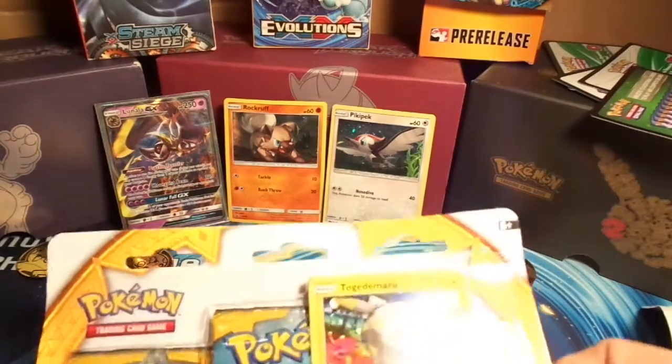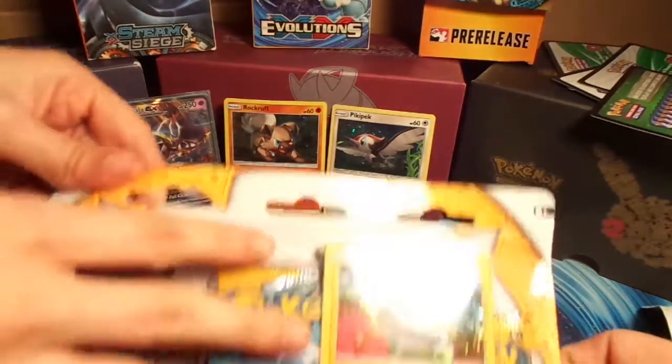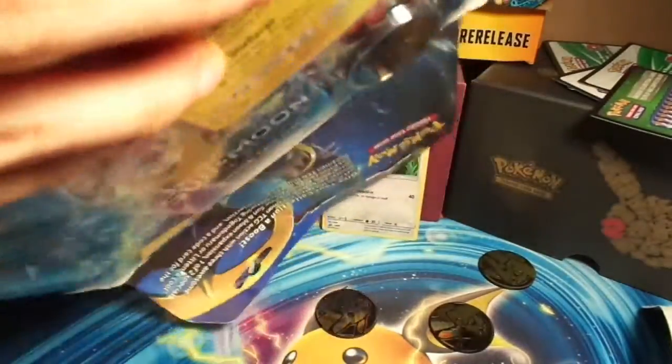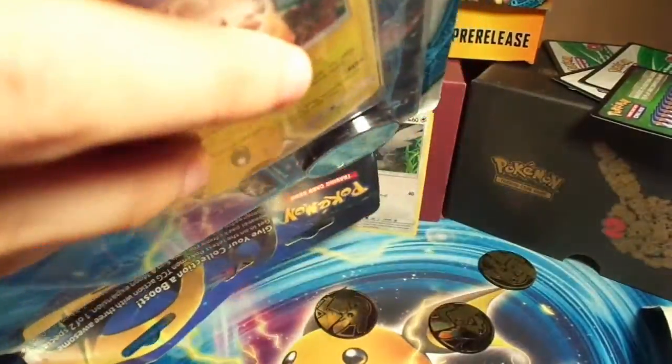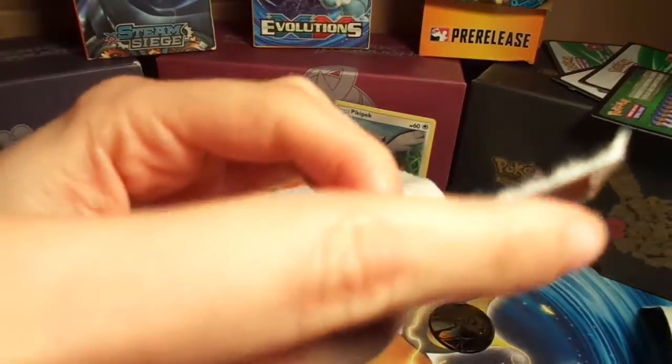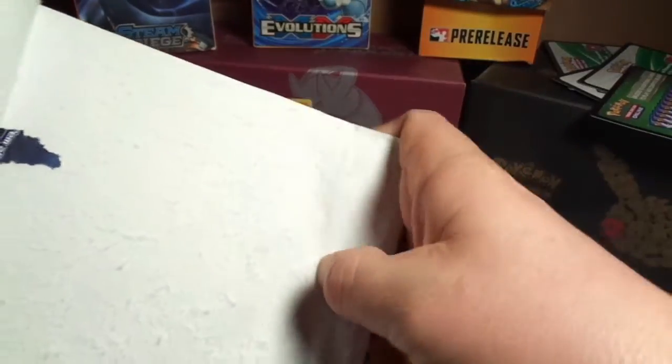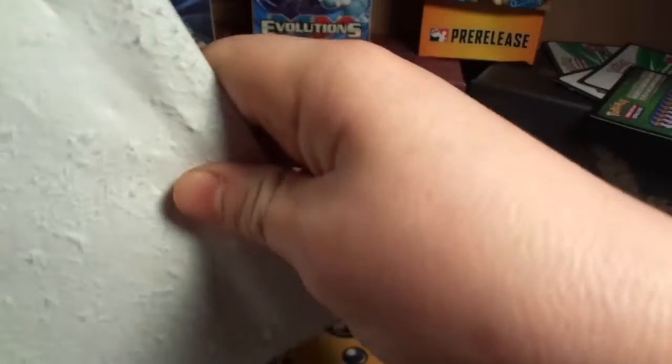So we're going to go ahead and break into this. This is being cantankerous — you might want to help me break into it. My nails do not want to cut into that. Usually you want to do it towards the top. I hate it when they put the code in backwards.